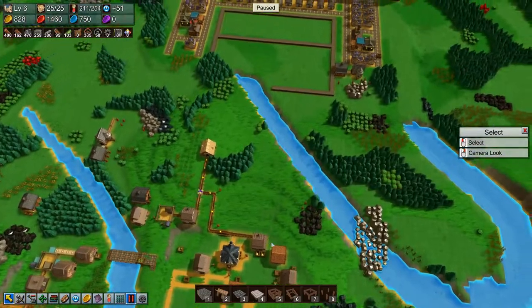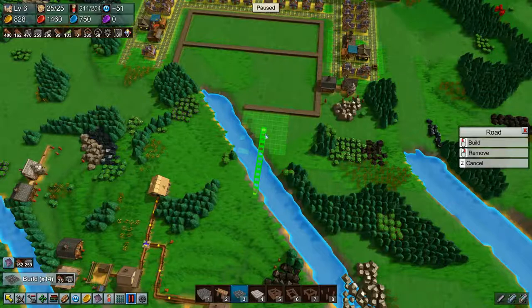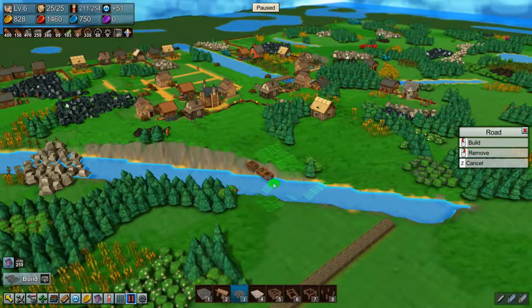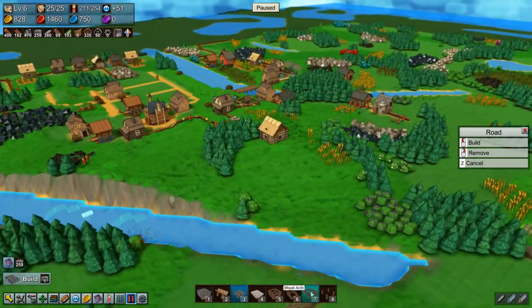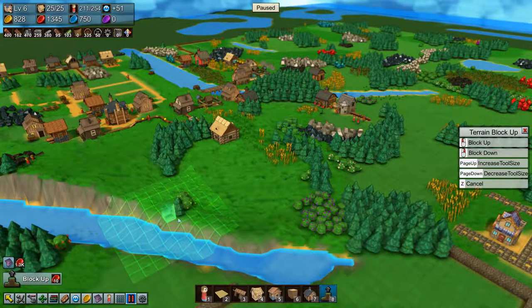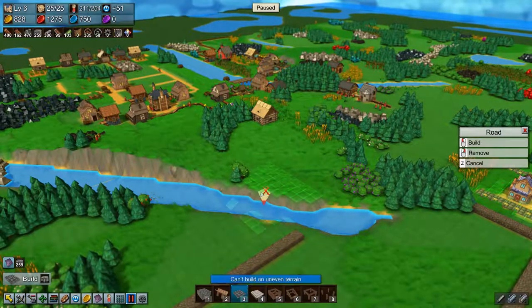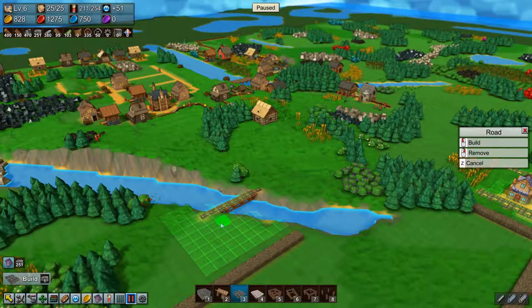So for now, what we could do is build a road over here - that's too high - and then we can build the road over here, and we'll build double.